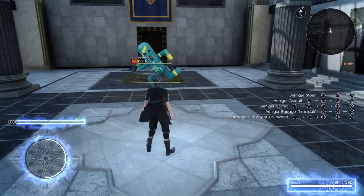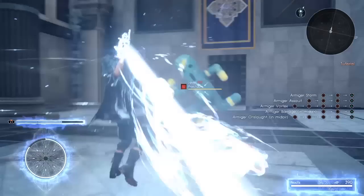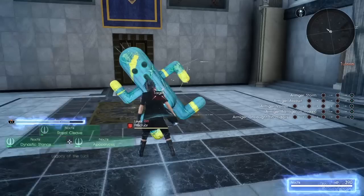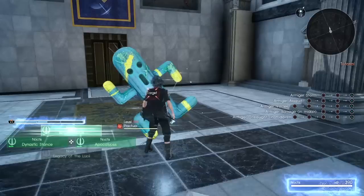Noctis has access to four techniques while in Armature Unleashed mode. His one bar technique, Royal Cleave, is a large slash attack that can actually hit up to three times. There's a separate hitbox for the sword when in close range that deals Royal Arm type damage, while the blade attack itself deals physical holy damage. And when Noctis ignites the blade, there's also a small extra hit that also deals physical holy damage.